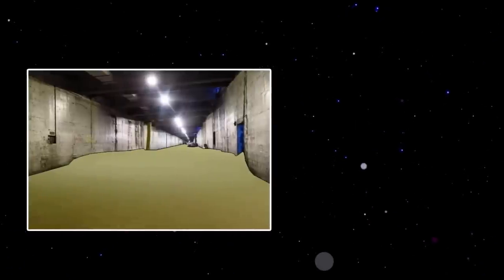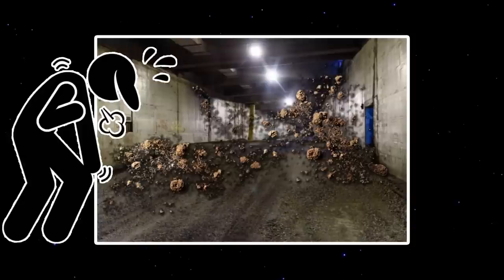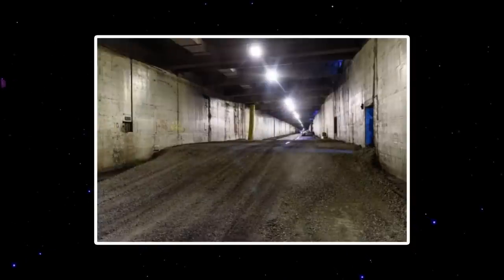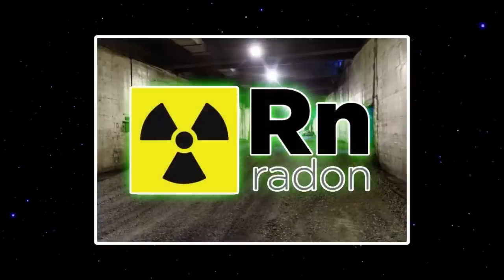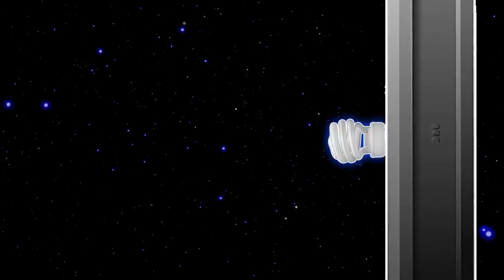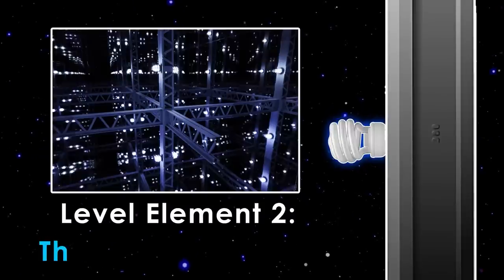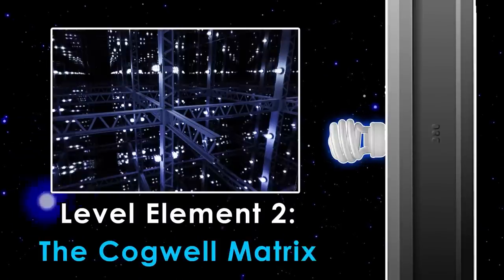Level 2's floors can rarely be carpeted with a similar carpet used in Level 1, and large amounts of stone dust cover most things in the level — which, if disturbed, will fill the air and cause breathing problems. Many parts of Level 2 are also filled with radioactive radon, cut off with yellow caution tape. When looking up, you will notice beams with fluorescent lights hanging from them, which have been compared to a night sky filled with stars, known as the Cogwell Matrix and commonly seen in many levels.